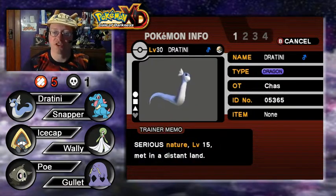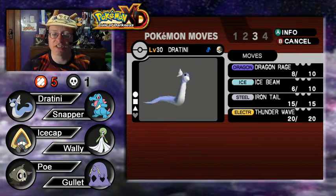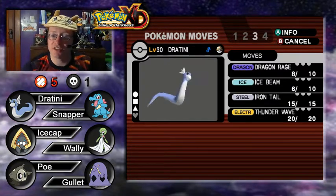Next is Dratini at level 30 with three injuries. He's a Serious-natured Pokemon. Shed Skin ability, curing status conditions at the end of each turn — one in three chance. Moves are Dragon Rage, Ice Beam, Iron Tail, and Thunder Wave.